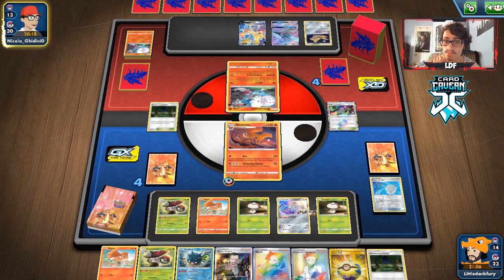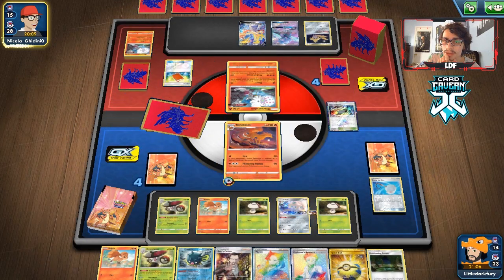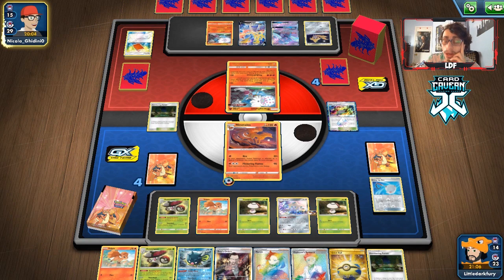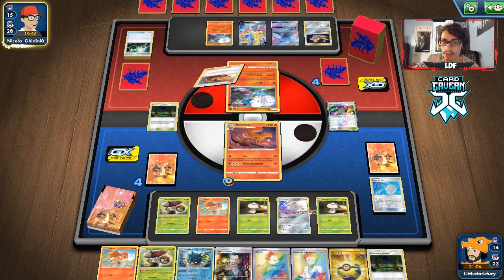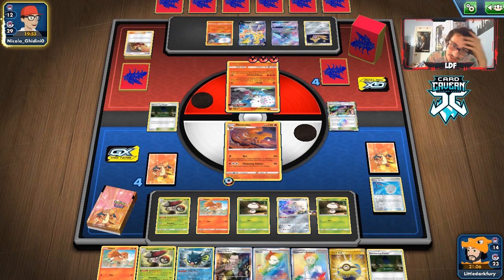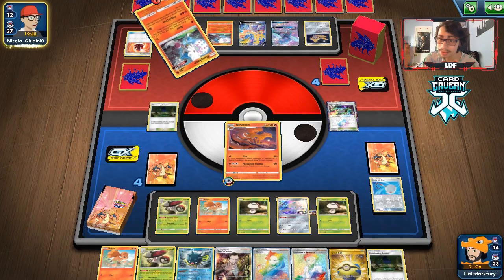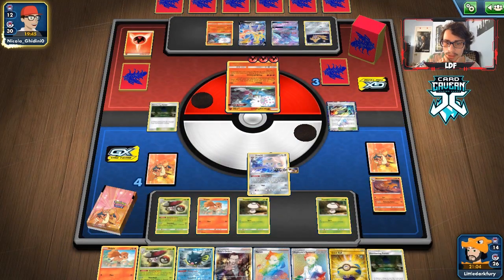They actually get Boss's Orders — they can knock out Amoonguss if they want. Did they seriously find one of their two Welders? They hit it with Boss's Orders — two Welders and they hit one. Welder is such a rigged card. Apparently it's very easy to find when you only have two in your deck. So I want to end up with Quillfish here.